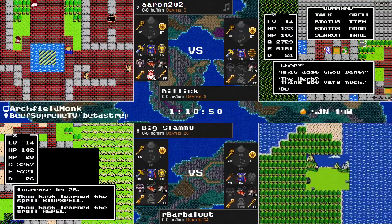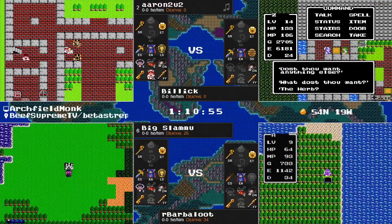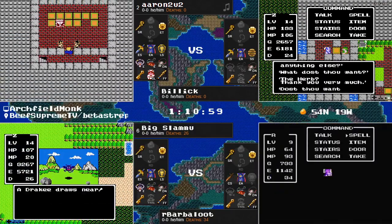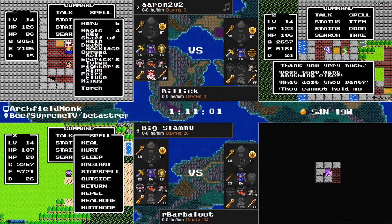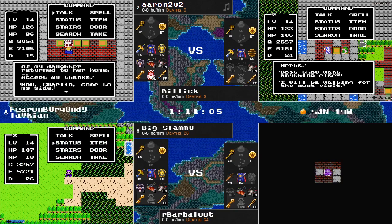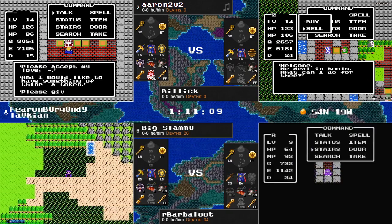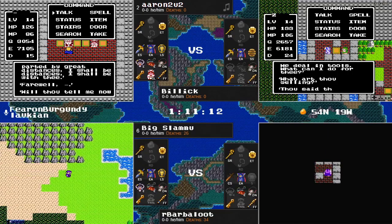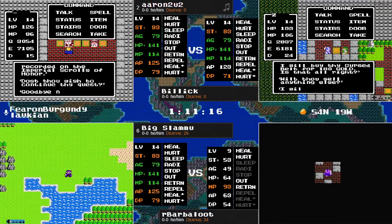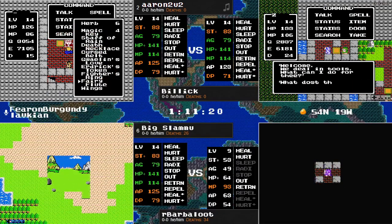Level 14 for Big Slamu with that big 22 strength gain. Aaron is going to have that GPS in hand, and I have to imagine shortly thereafter we'll have those Stones of Sunlight. Aaron is more or less in know mode — just needs to do the homework, check off a few more boxes, and Sherlock access will be his.